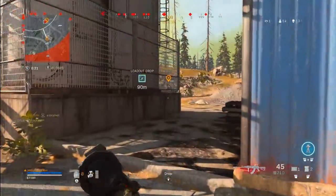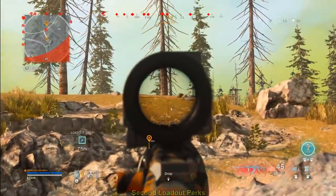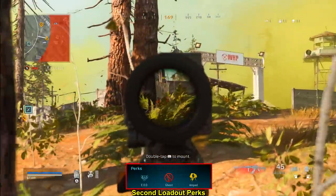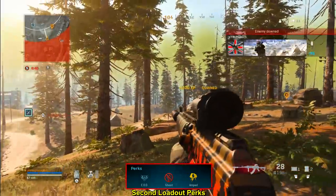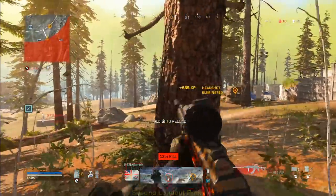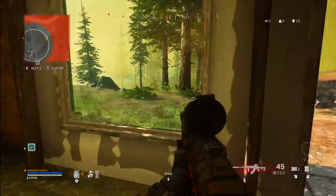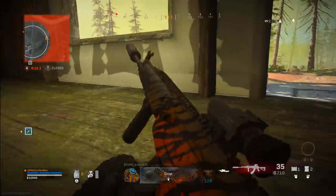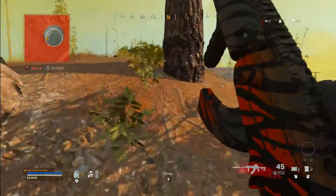Once you get your second loadout, you want to have another loadout with the same exact class setup except for the perks — switch out Overkill for Ghost so you can keep your MP5 from your second loadout. Now you've got your CR-56, your MP5, and EOD, Ghost, and Amped — those are very important aspects to winning Warzone games because you don't want to be exposed on enemy radar when they call in UAVs. For the lethal, I'm running C4. For the tactical, this one's optional — you can run a heartbeat sensor, a stun, or a flash, and you should be just fine.